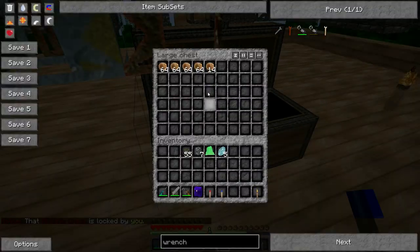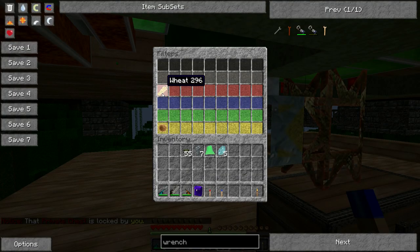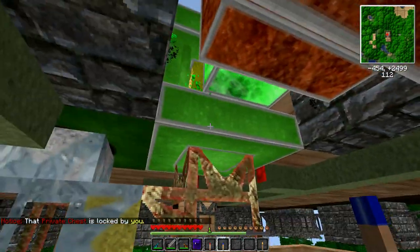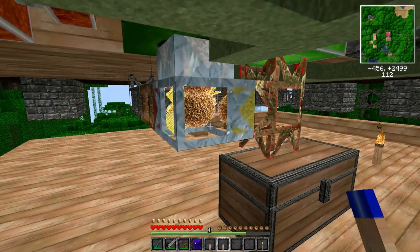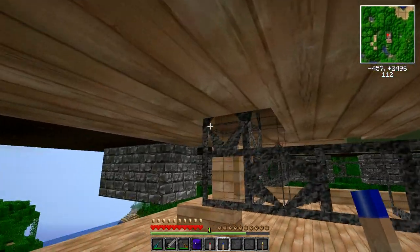We've got a diamond pipe that goes down into the chest — actually, that diamond pipe is set up to separate the wheat and the seeds. Seeds go back into the farm, and what doesn't go into the farm goes into the chest. You can see it going here separating — gotta love BuildCraft, pipes are awesome.